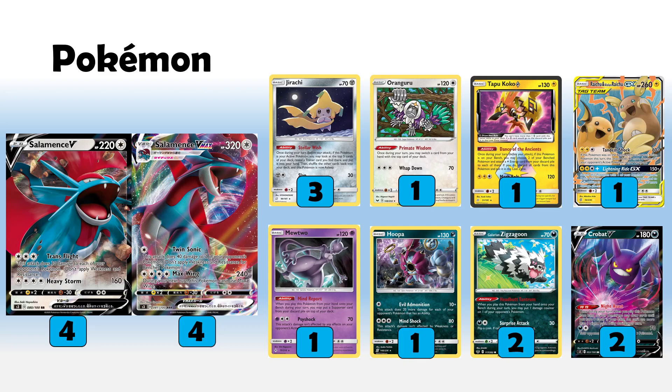We do have Mind Report Mewtwo. We're playing four or five different supporters in this list, so it's a pretty nice synergy. You can reuse Malamar, Boss's Orders, and we're playing just one Marnie, so giving yourself more access to that where disruption is important is a nice option. Mewtwo is more of a bit-part player, but it certainly can pull its weight especially towards the late game.